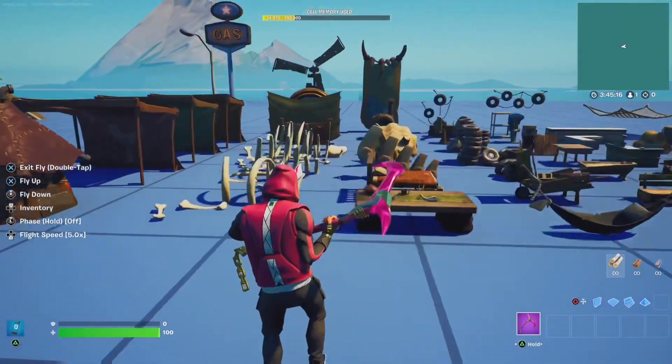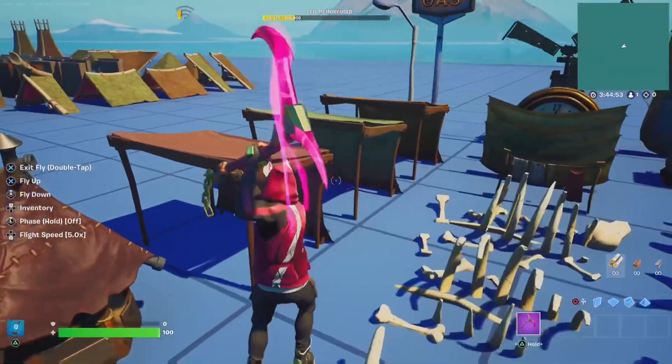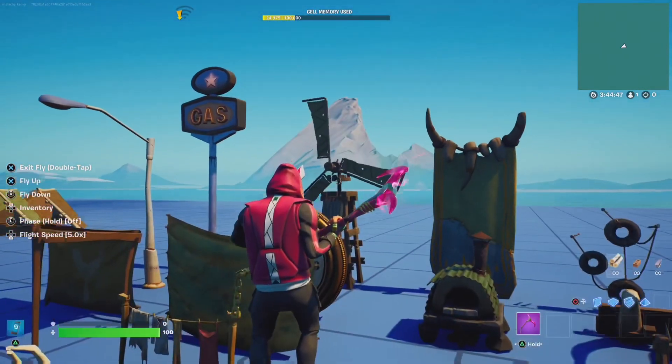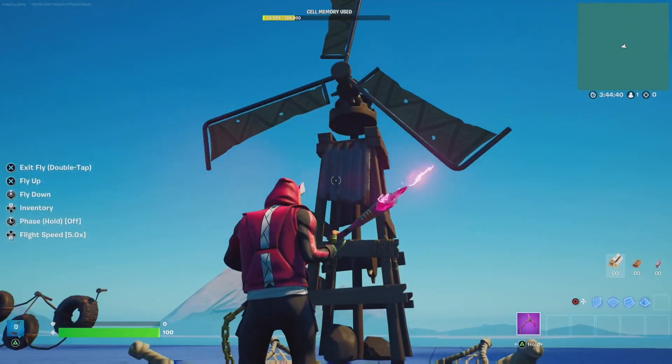Over here are some really cool crops — we have this hut, a bunch of bone crops, these new tent colors, and so many more. I personally love scrolling through galleries looking for really cool pieces, and this one is gonna be great for that. And that wraps up this small but appreciated update.